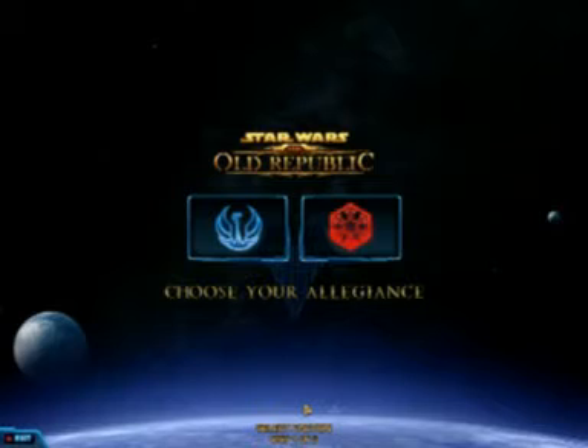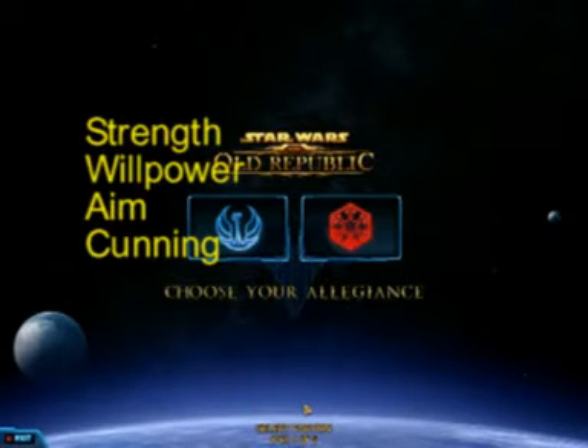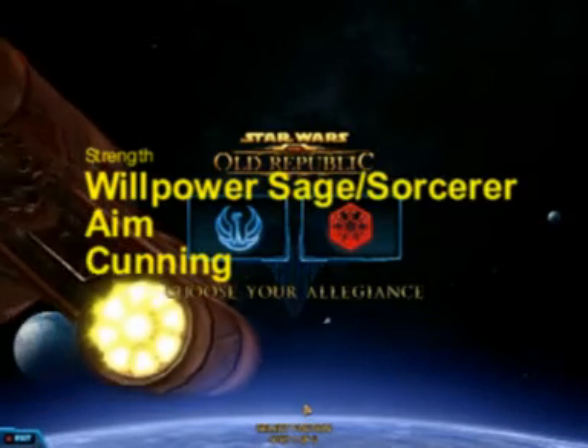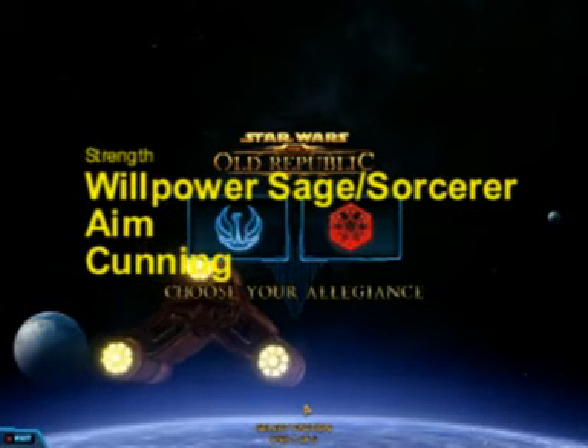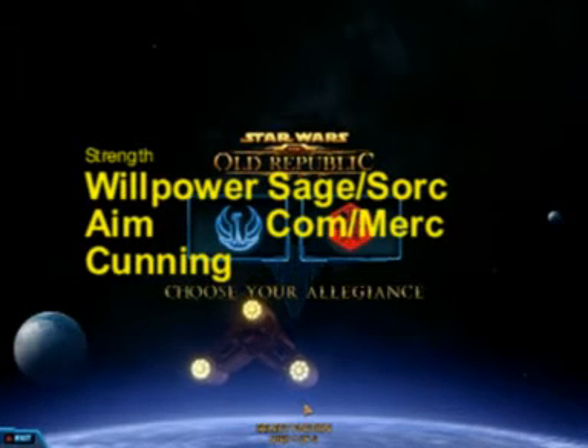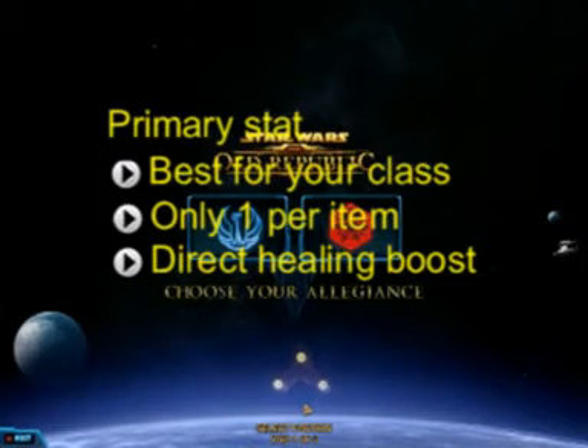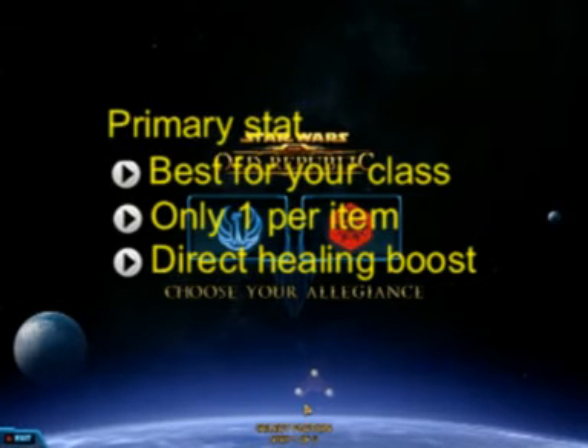Also on every item is one of the following four stats: strength, willpower, aim, and cunning. Of those four, there are three that give healers a boost. Jedi Sage and Sorcerer get a boost from willpower for healing. Commando and Mercenary get that from aim, and Scoundrel and Operative get that from cunning. You want that primary stat on an item because that's the best one for your class, and it gives you a direct healing boost. You really don't want to stray away from your primary stat.